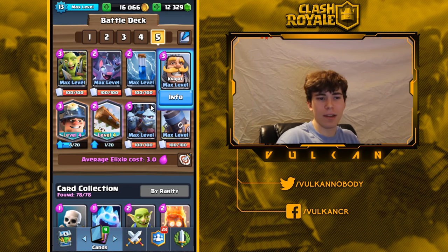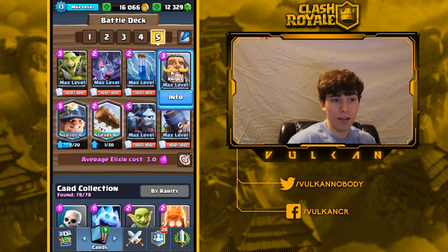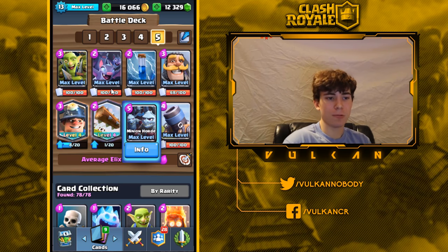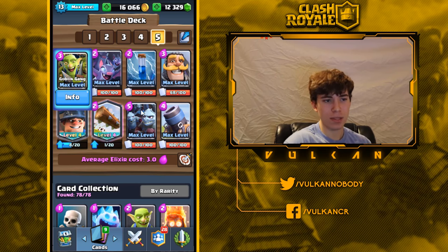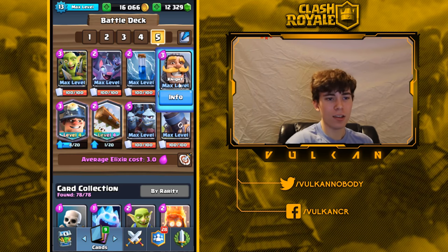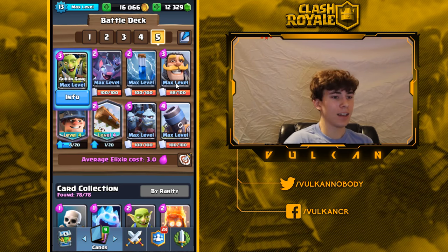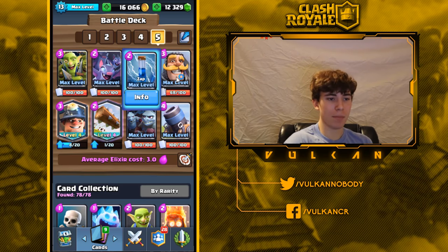You always want to accompany the miner with either minion horde, bats, or goblin gang. If you send in a lone miner they'll counter it easily, but if you support it with troops then they'll either have to counter the miner or counter the troops — and most of the time they won't be able to gain a huge positive elixir advantage on you. Another card I like to combo with miner is knight.